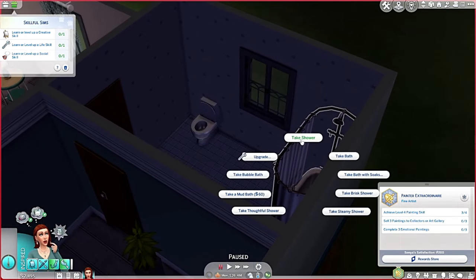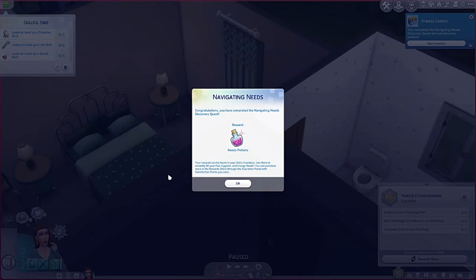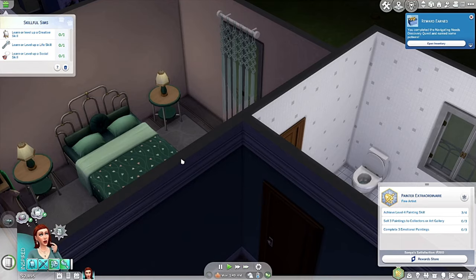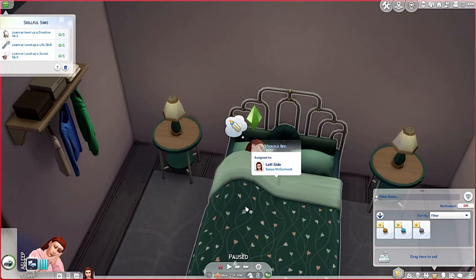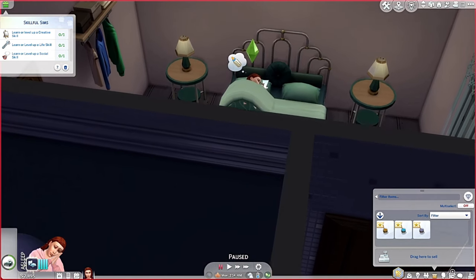She's just going to take a quick shower and go to bed. Congratulations — she completed the 'Navigate Needs' discovery quest! We got potions: sleep replacement and instant fun — those are pretty sweet. Alright, I'm going to end the episode here. I hope you guys enjoyed this first part of the I'm Surrounded By Idiots challenge with Sonia McCormick.